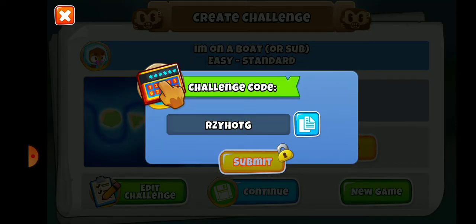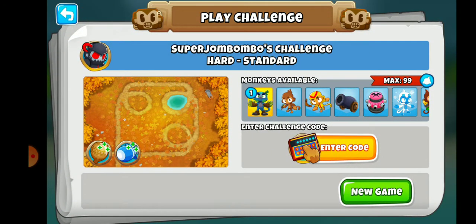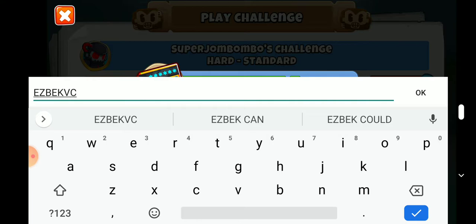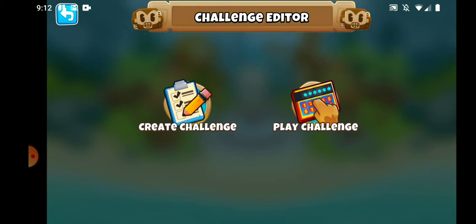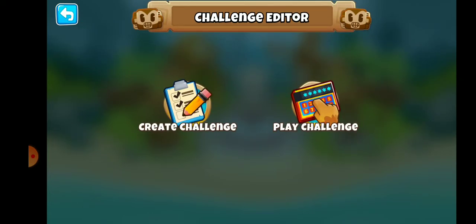Whenever you create one of these you can also submit it to the company that makes Bloons. If you want to play your challenge later, go to Play Challenge, hit Enter Code, type in the code, and it'll let you or someone else play that map. I'll include the code in the description. It doesn't seem like a super difficult challenge though — I think I'm going to play with it more and see if I can make it a little more complicated and interesting.